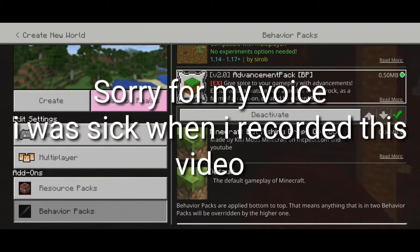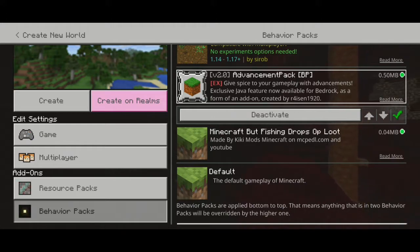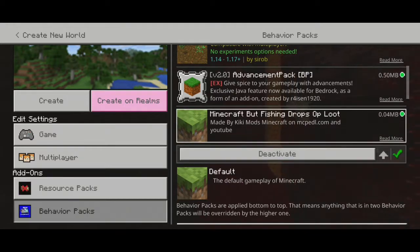Hey guys, welcome back to another video. In today's video we're gonna play Minecraft but fishing gives you OP items. Normally fishing in Minecraft just gives you fish and other stuff like bowls and puffer fish, but in here fishing will give you OP items like a diamond chest plate and other OP stuff.